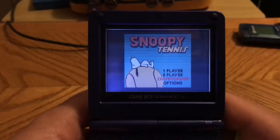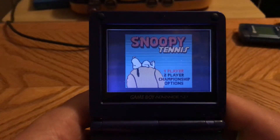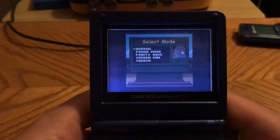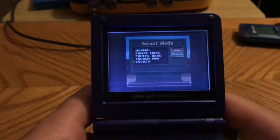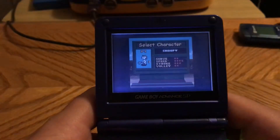There's a championship mode, but you can also play this as a two-player game — though you'll need a friend with the same game and a link cable. We're just going to do player one. It's got different modes: Squash, Sudden Win, Points, Race, Power Mode, and Normal. We're going to do Normal, just to give you guys the idea.